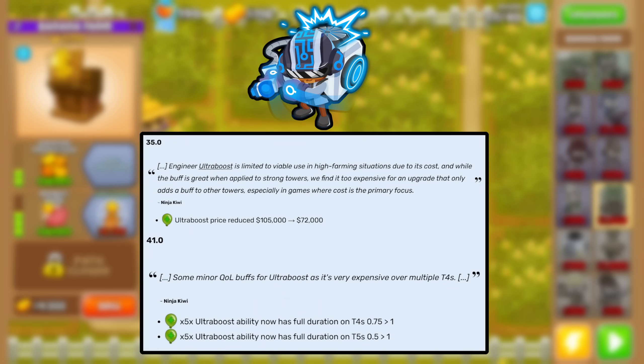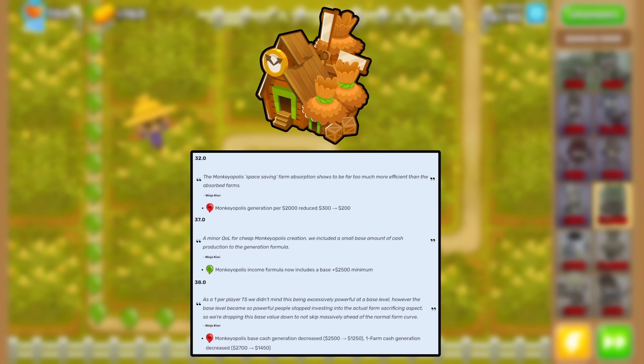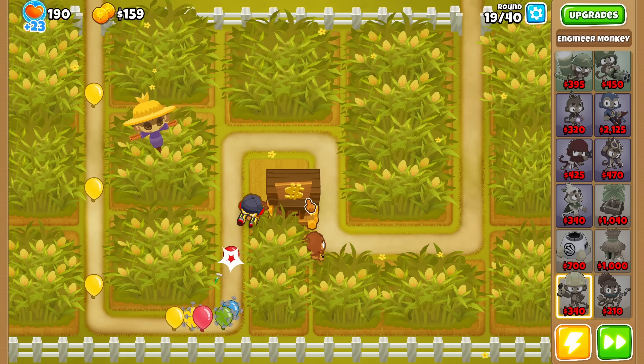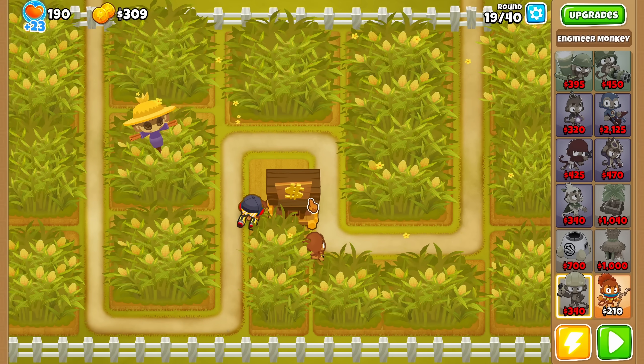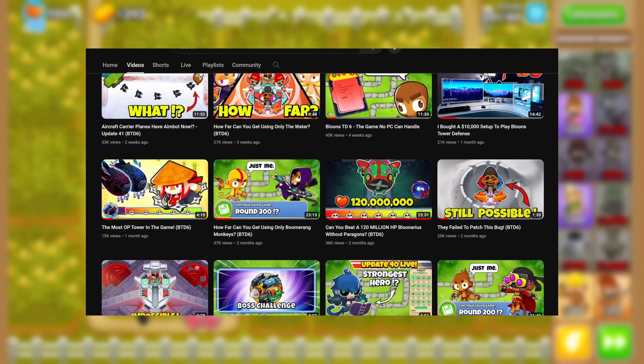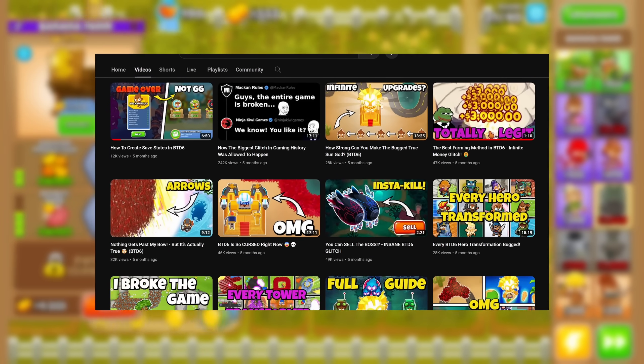Other changes include a reduction in price and increase in uptime for the Ultra Boost, which will be great for our farming, and the Monkeyopolis has also gone through some helpful changes. And as I mentioned, we now have one more year of experience — a year of making videos, doing difficult challenges, and explaining many different aspects of the game, which has forced me to learn and become a lot better.